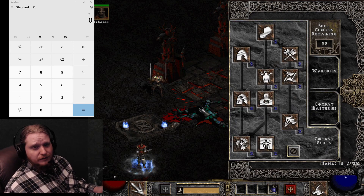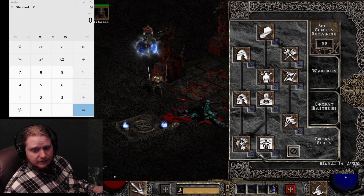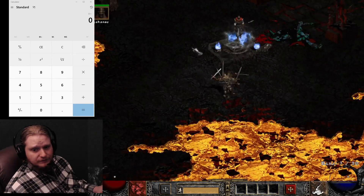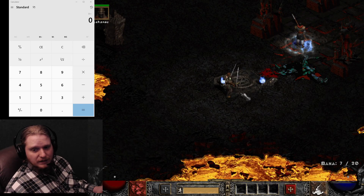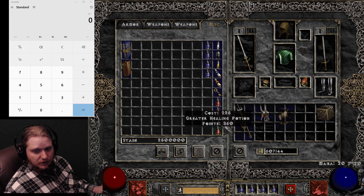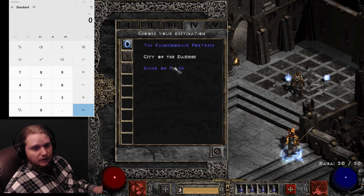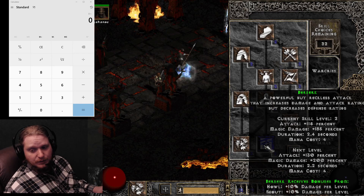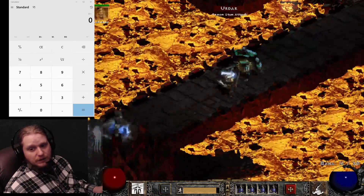Then we have our Combat Skills — pretty much the majority of what a Barbarian does. We have quite a few choices. There is the spin-to-win barbarian using Whirlwind — like a Tasmanian devil, very popular. The problem with spin-to-win barbarians is their physical damage output; you need a lot of physical damage to maintain kill ability in Hell, and there are physically immune monsters. That's where other skills come in — Berserk, for example, converts your physical damage into magic damage so you can damage physically immune monsters.